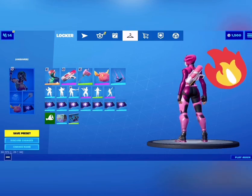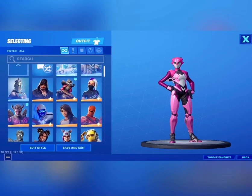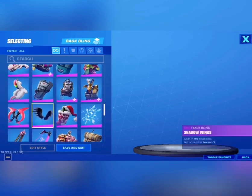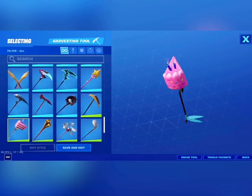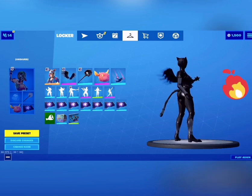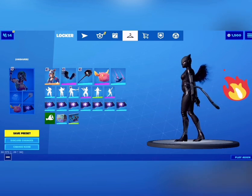Another best drip skin is the Black Links with this back bling right over here. It's good for a dark theme or black theme, whatever you want. This is how it looks — it's very nice. You guys should try it. It's a very nice skin, though I haven't won with it yet because I get killed a lot.